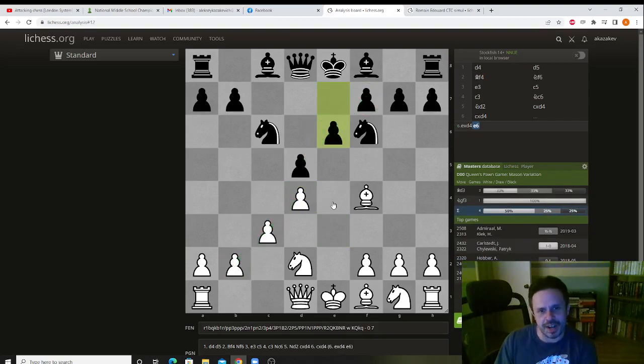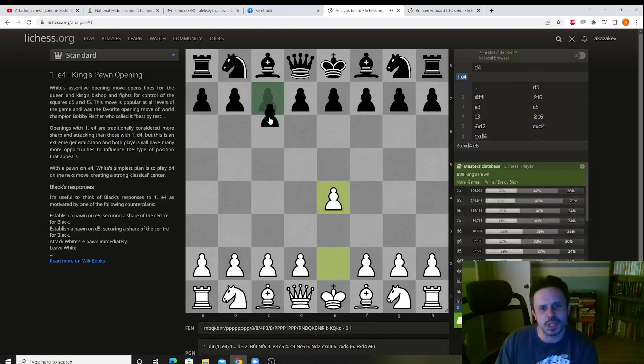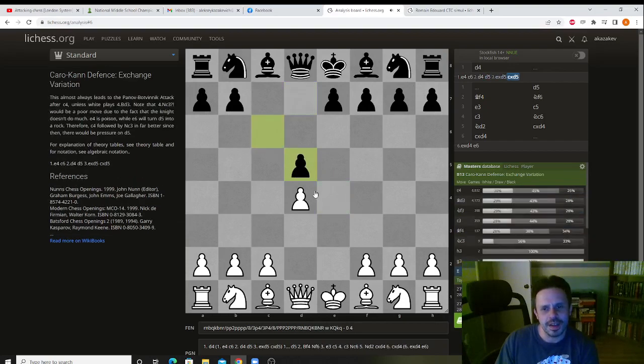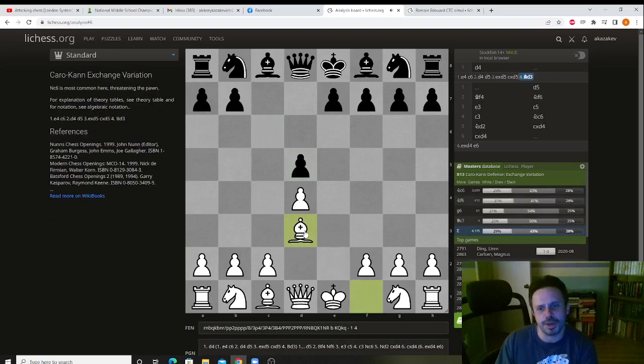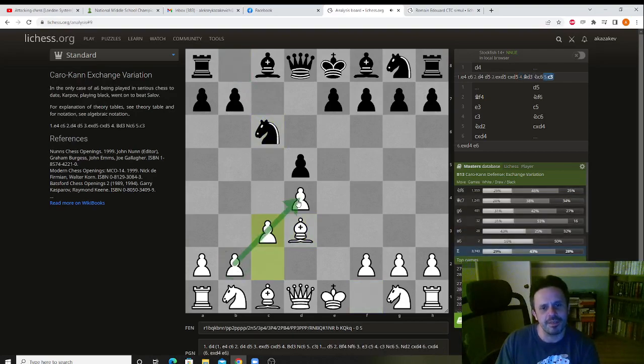You can get this structure from other openings. For example, the Caro-Kann: e4, c6, d4, d5. You take, third main move, takes, takes, and now if you want you can play Bd3 first, and let's say they play Nc6, and now you play c3. You have the same structure, and black will eventually play c6.